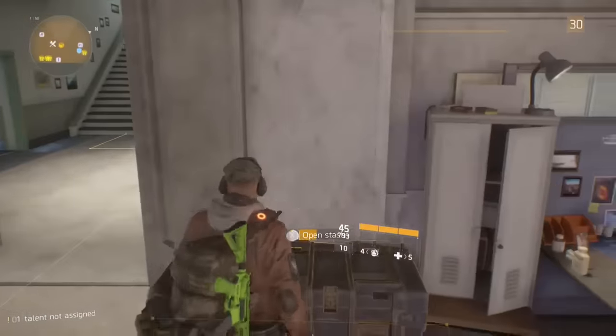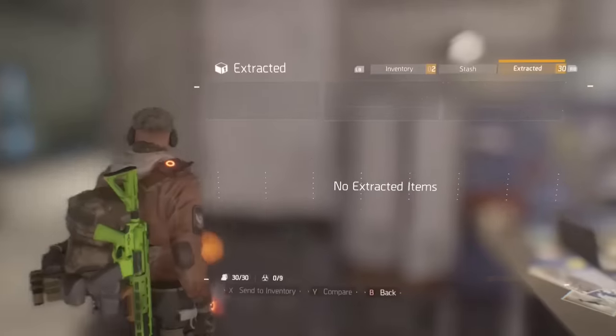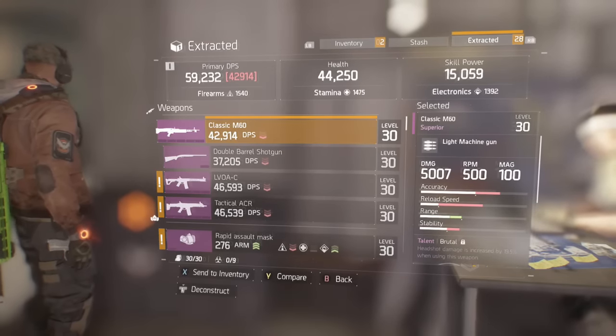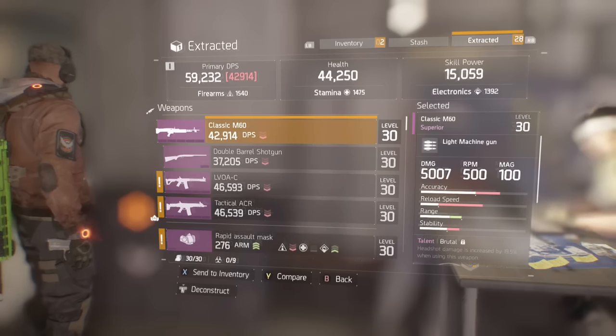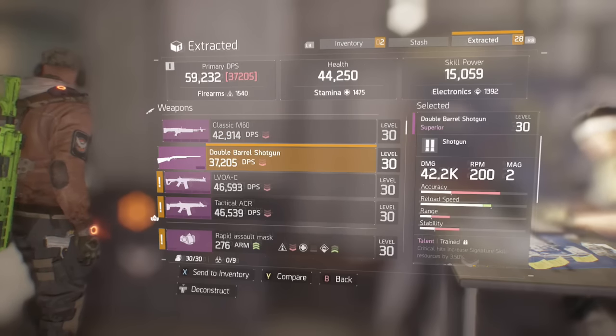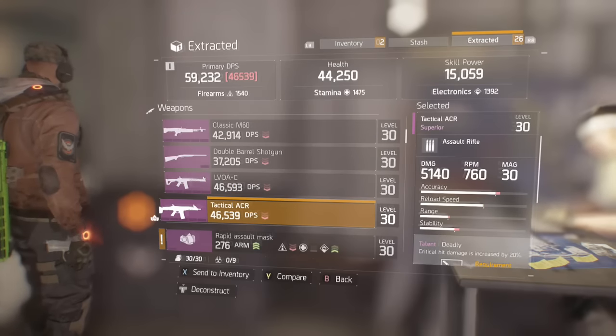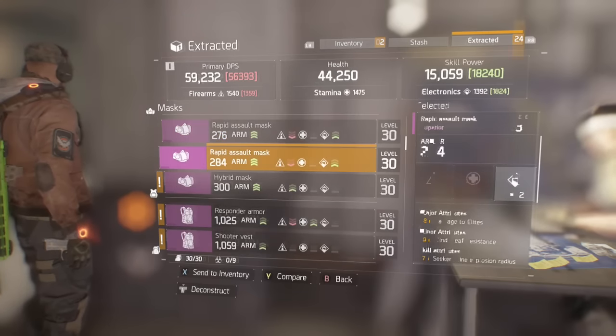Now, I went into the dark zone this morning, spent only one hour there. And in that one hour I managed to get a lot of dark zone funds, but also 29 extracts. All of them bar one I believe was purple, and also a cosmetic.